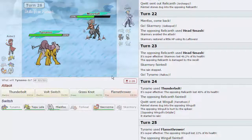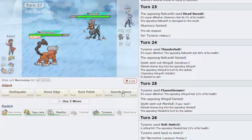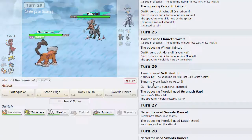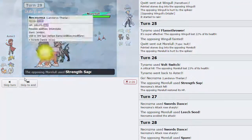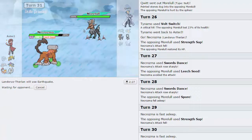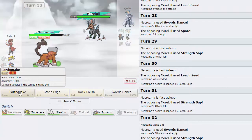I still have my sash Alakazam with Psyshock in the back, so the Z-Hypnosis is not too big a deal. In comes Morelull again - we go for Volt Switch. I'm going to go out into Landorus as he goes for Strength Sap - that's fine, it gets back all his health. But I can go for Swords Dance so it's not that bad - he goes for Leech Seed and misses. I'm going to keep going for Swords Dance - we are faster than this thing. He goes for Spore, that's fine. He goes for Strength Sap again - as soon as I get off this last Swords Dance this thing is gone. He just goes for Leech Seed. I'm going to go for Earthquake - we stay asleep and he keeps going for Strength Sap. I'm going to go for another Swords Dance - that was max sleep. We go for SD again as he goes for another Strength Sap.